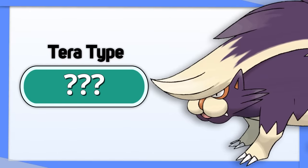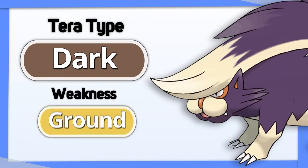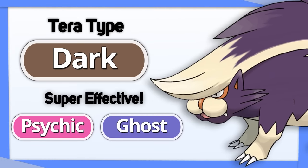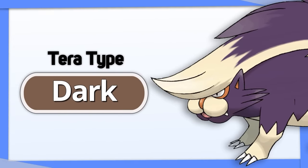Skuntank: there's no real good option except for Tera Dark. You do trade your Ground weakness for three new ones, but you have your Dark moves boosted to get rid of Ghost and Psychic types faster, plus you become more threatening to Pokemon you hit for neutral damage.